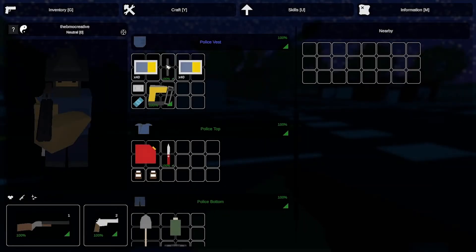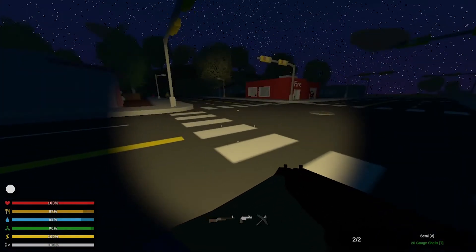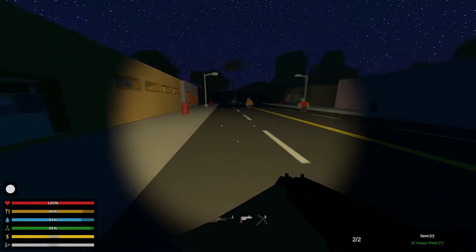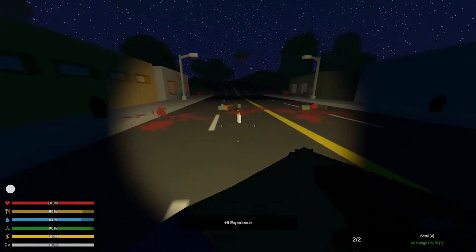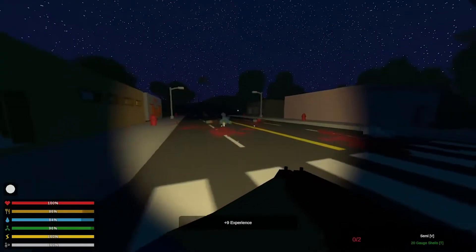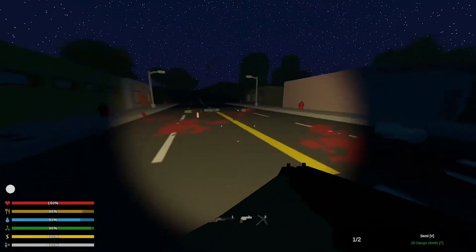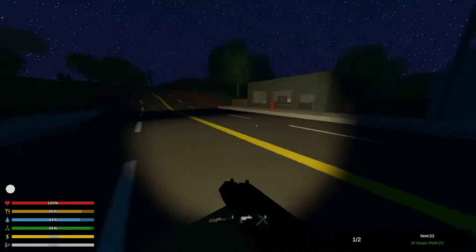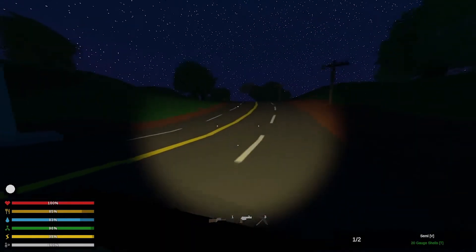Hello everyone and welcome back to another BMO Creative. This is an Unturned let's play and we're about to make a lot of noise with this shotgun. When we do, they're all gonna come running at me, so hopefully we'll be able to escape them. Let's give it a shot. Whoa, that guy got really close. Anyone else? Don't see anyone. Hardware or post office, that's where we came in, and there's our truck — so we are out of here.